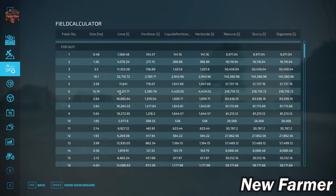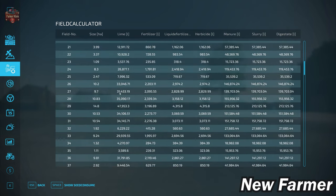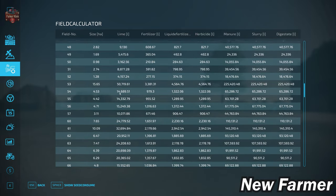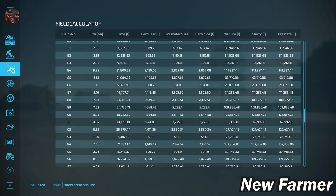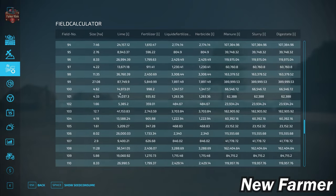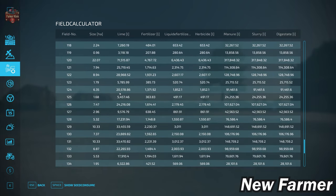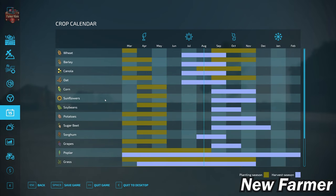Looking at the Field Calculator screen, we can see the specific sizes of each field. As described, fields range from one-half to 28 hectares in size, with quite a number ranging from five to eight hectares. This map also makes use of a custom growth calendar.